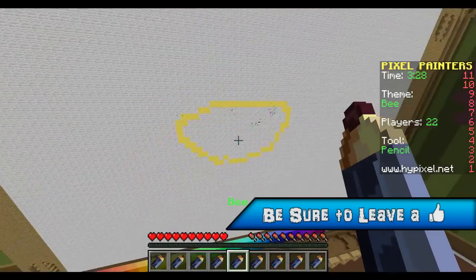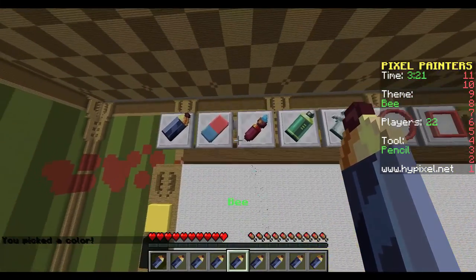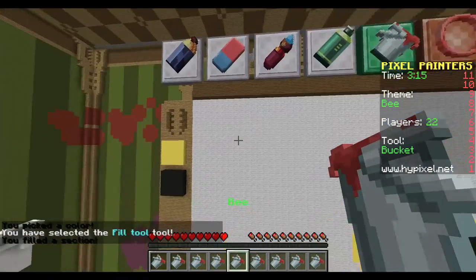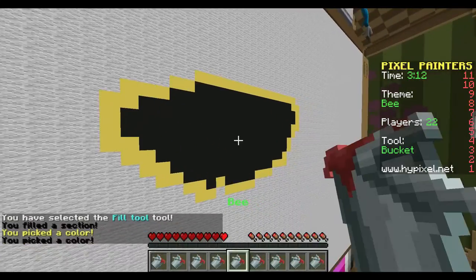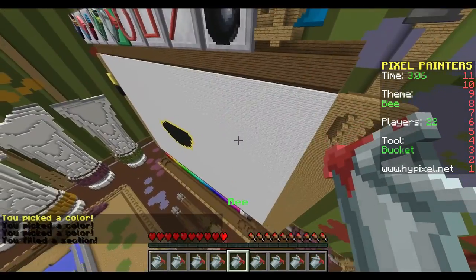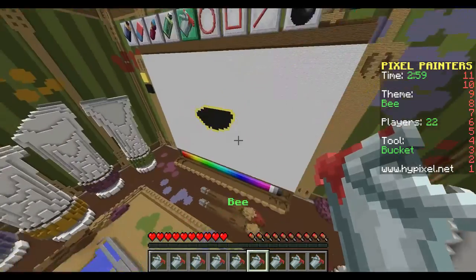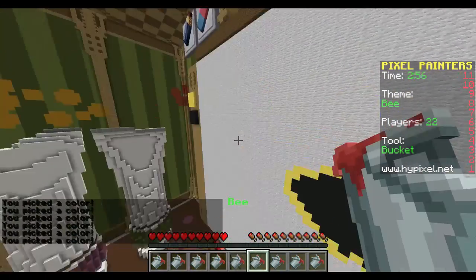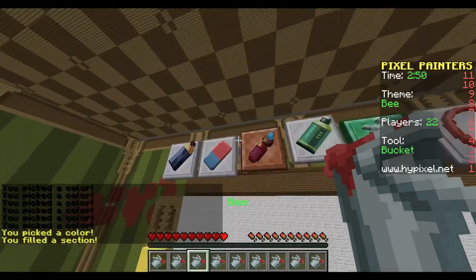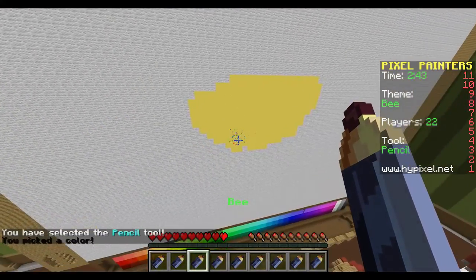I'm not the best drawer - that's a word - but yeah, pretty sweet right. This is a new game so I'm still kind of figuring it out. Undo, undo, undo... okay. I'm soaking these, okay there we go. All righty, there we go, now I need to make a bee.